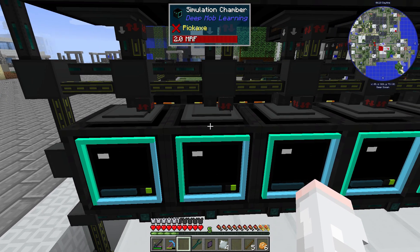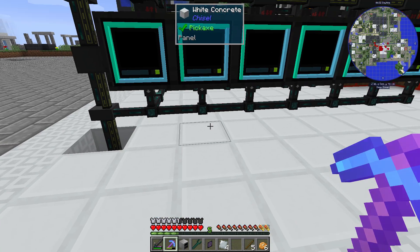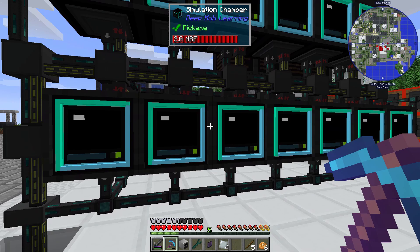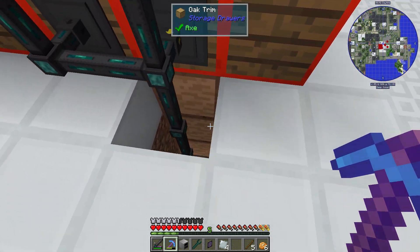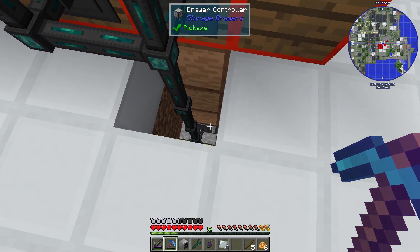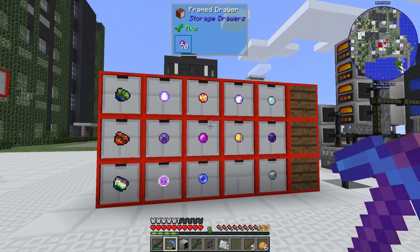On the top of each simulation chamber is the gray conduit, bringing in your pulsating polymer clay from MyCobbleWorks. Then on the bottom there's a white conduit taking everything out of each of the simulation chambers. That white conduit then goes over here to a drawer controller and dumps everything into this drawer system which you see right here.